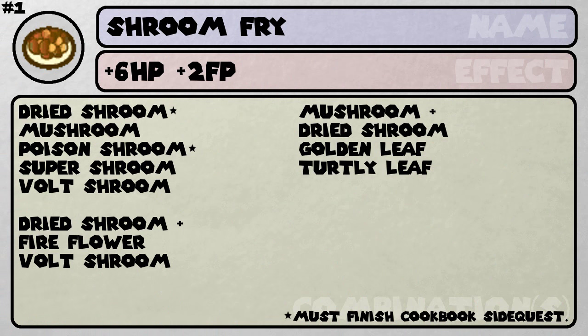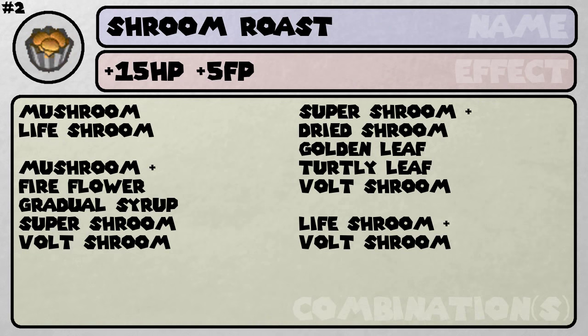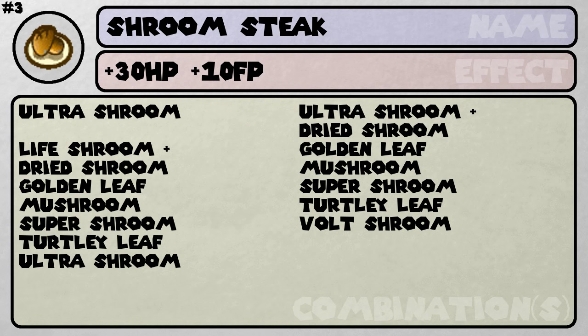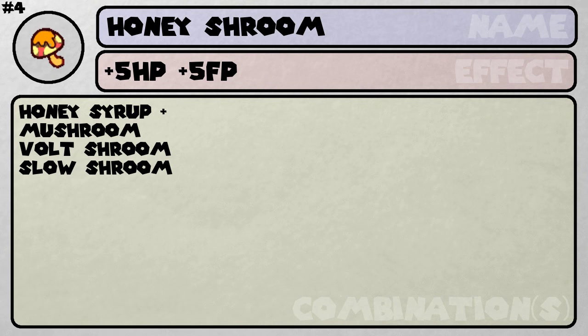It's all pretty self-descriptive, but I'll go through it here. Anything with a star is a little exception — you need to do the cookbook sidequests. But providing you follow PKGam's walkthrough, you should be able to do that, because he did that relatively early on. There's the name, there's the picture, there's the effect of a set item that you'll make with said combinations below.